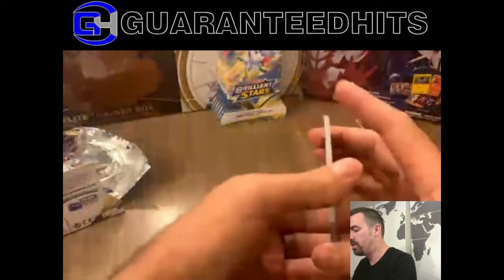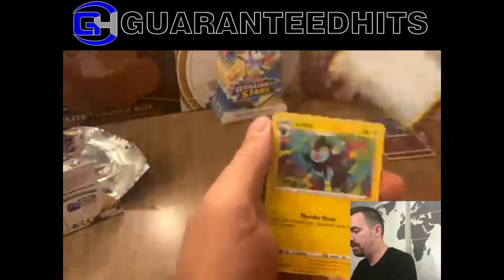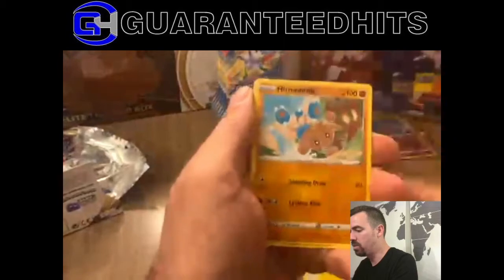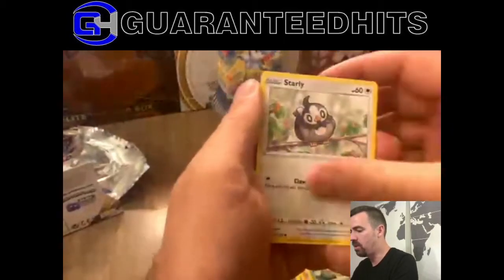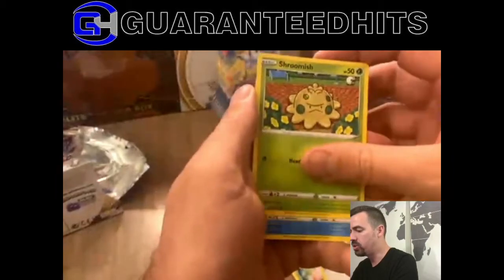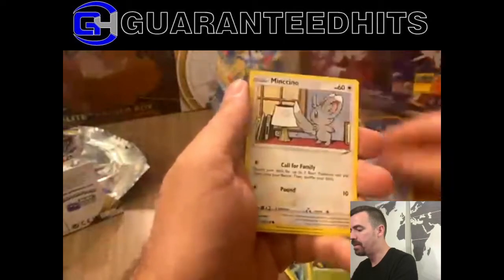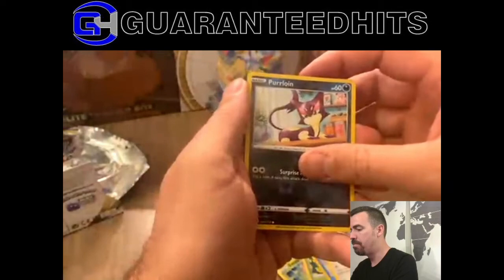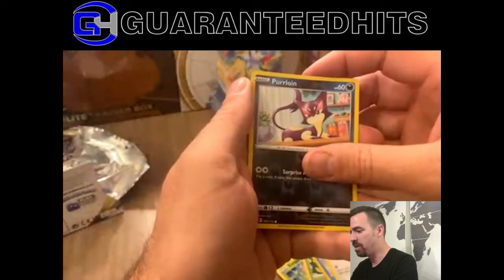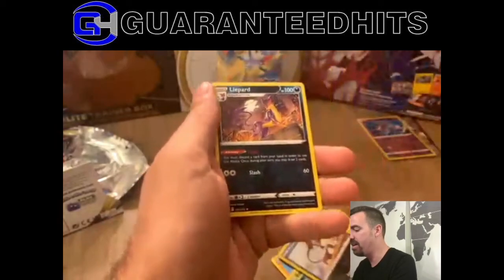4. Water Energy, Blender Policy. Let's go — Hypnotop, Executor, Starly, Shremish, Pebble Up, Mincino, Mincino, Mincino. Pokemon expert. And another non-holo.